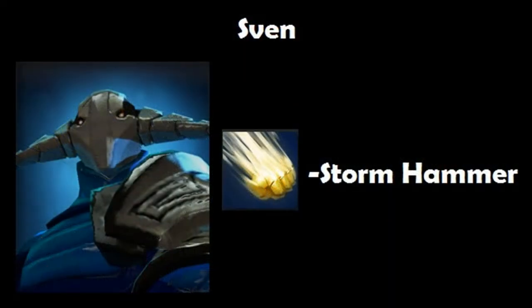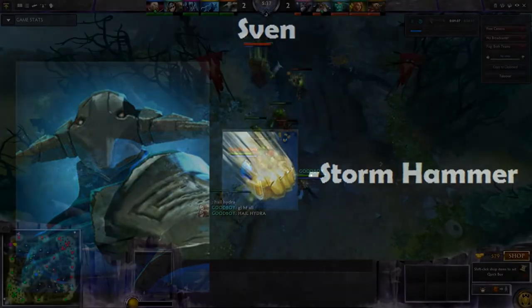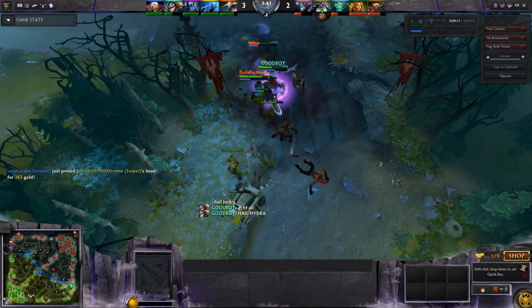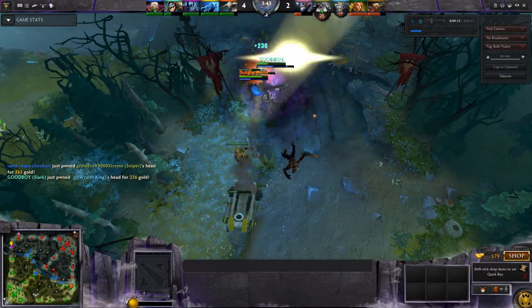Sven is an excellent hero to combo with, particularly with his Storm Hammer ability, which stuns for 2 seconds and deals damage. With Pounce and Dark Pact, it's all you need for an effective kill. Wraith King's the target — there's the stun, there's Pounce, and there's Dark Pact to the finish. Good kill.